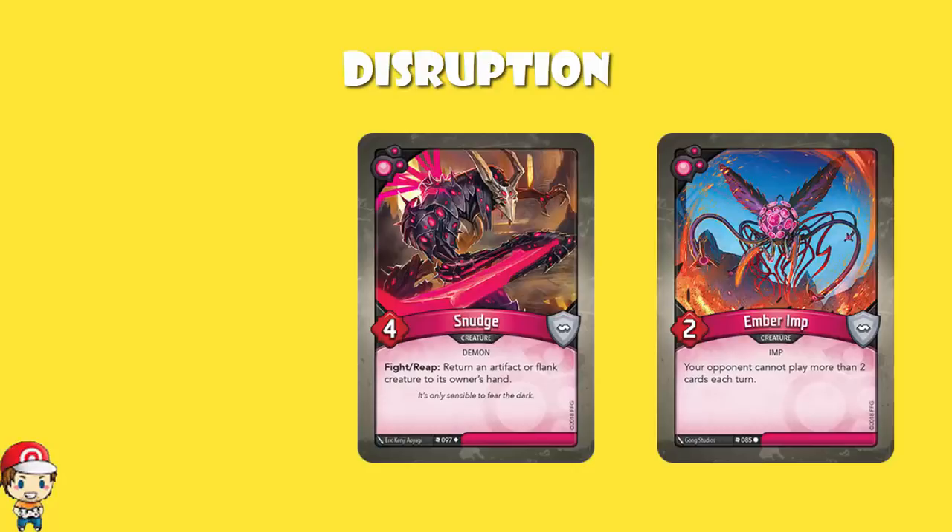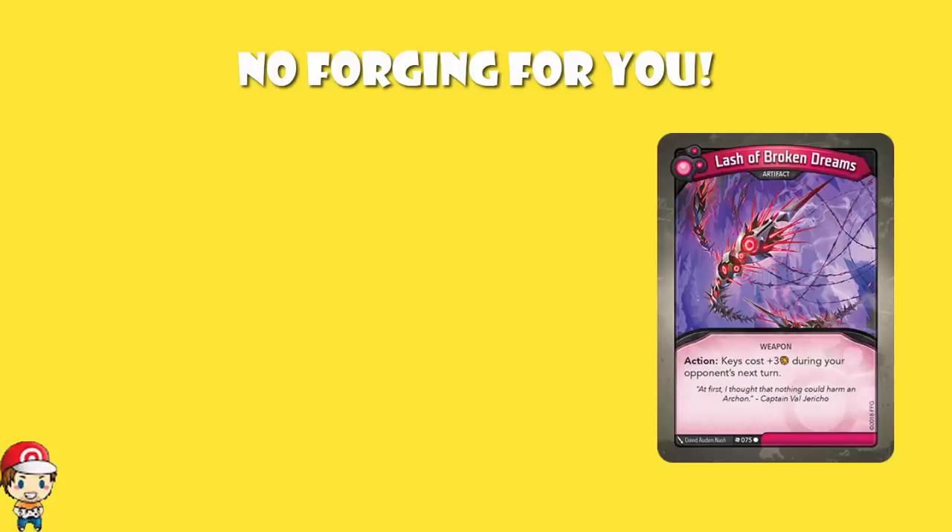But the other thing that this deck does supremely well is making it extremely difficult for you to forge a key. There is a copy here of the artifact Lash of Broken Dreams. This is not always in play — the artifact has to be used. You have to have a Dis turn, and you have to use the action. But when you do, keys cost plus three during your opponent's next turn. That's kind of annoying.